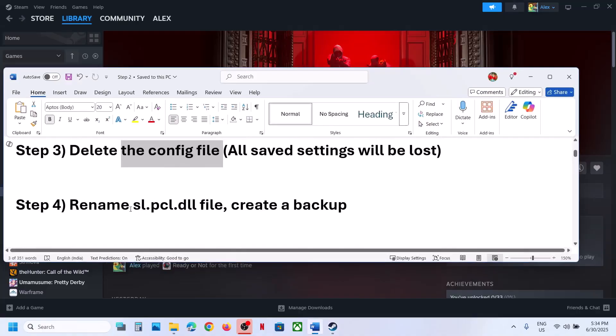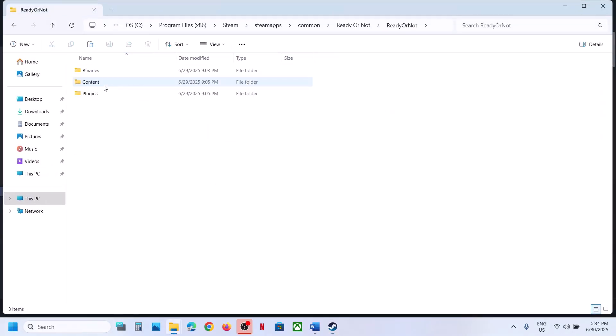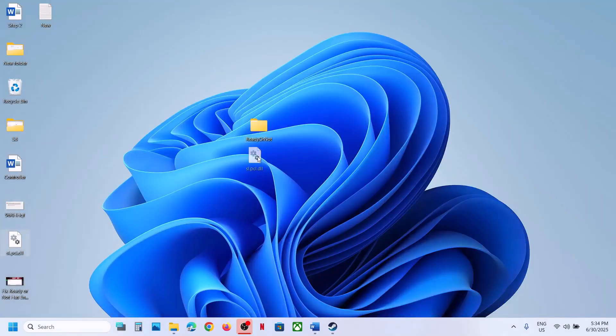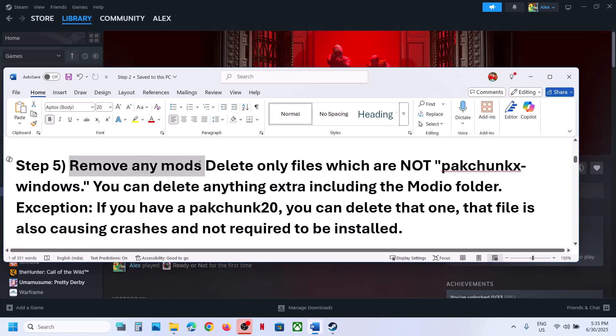The next step is to rename the slpcl.dll file. Go to the game installation folder, right-click the game, select Manage, click Browse Local Files. Open the Ready or Not folder, then Plugins, Nvidia, Streamline, Binaries, ThirdParty, Win64. Here you can see the slpcl.dll file. Create a backup by copying it, then rename the original file and launch the game to check.